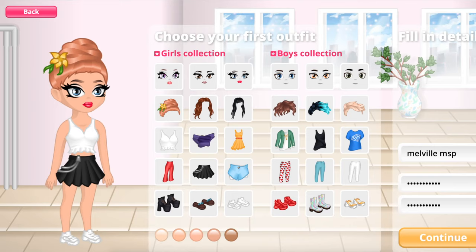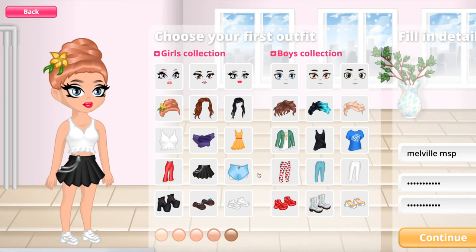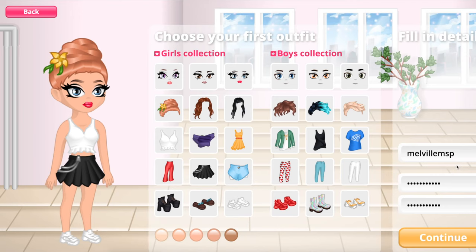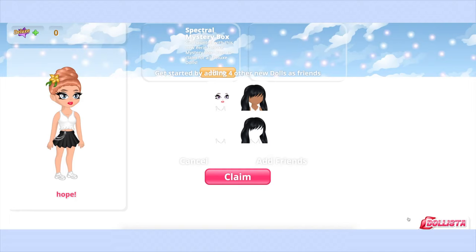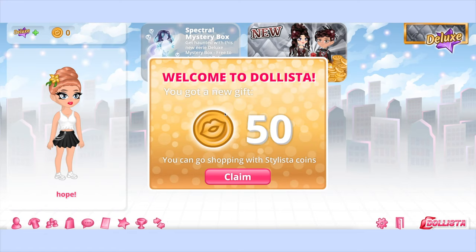I've gone ahead and used my YouTube channel name as my username — username already taken! Does that mean someone is out here pretending to be me? What if I get rid of the space? Still taken. Do I have imposters on this game? I think I'm gonna go with a different username — hopefully exclamation marks are allowed. I got the username! It worked! Okay, the game is loading in — welcome to Dollista, you got a new gift of 50 coins, you can go shopping with Stylista coins.